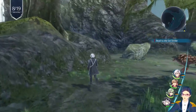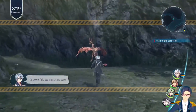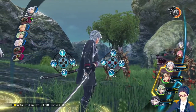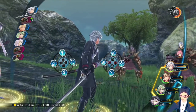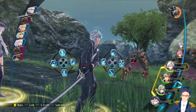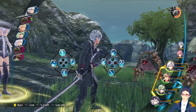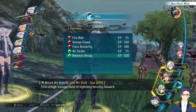We're going to try and aggro two different mobs — this guy and this guy. The rest area in this section of the game: you can rest at the ship, but it does not heal your CP. So I do not recommend using your crafts during these fights. Instead, you're going to want to use arts.